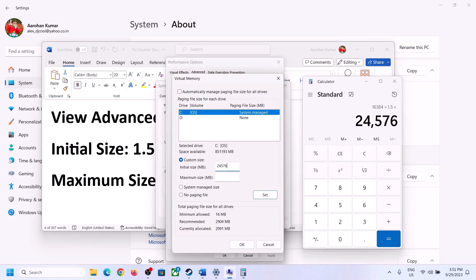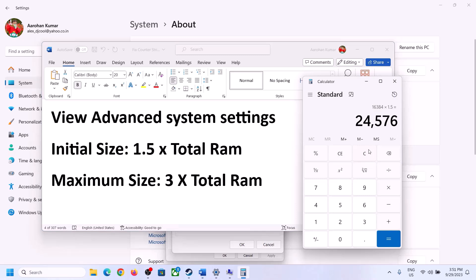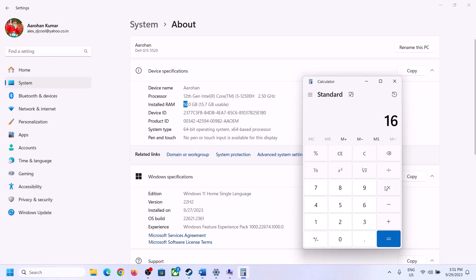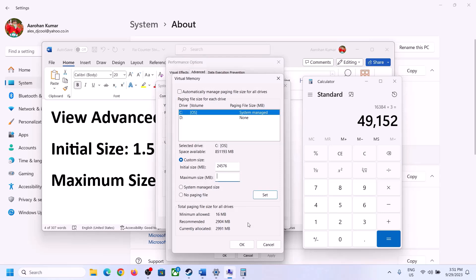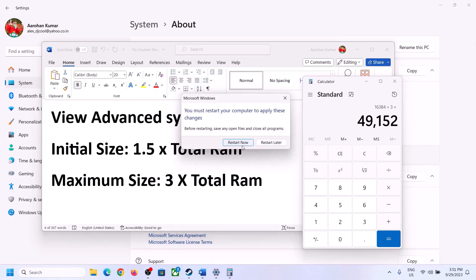For maximum size, use 3 × total RAM in MB. With 16 GB RAM (16,384 MB), the maximum size is 49,152 MB. Enter those values, click Set, then click OK, Apply, and OK. Make sure to restart your computer after this step.